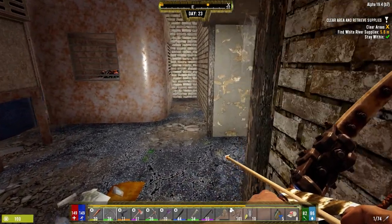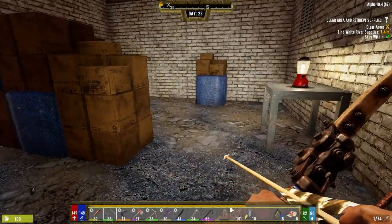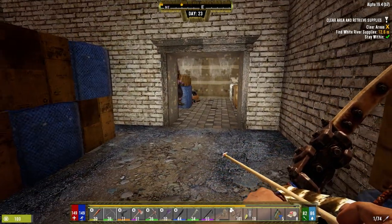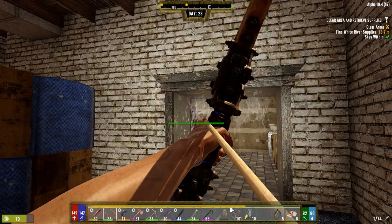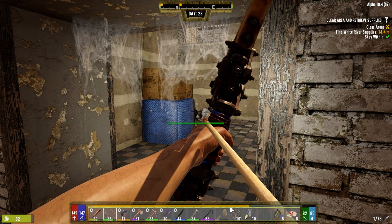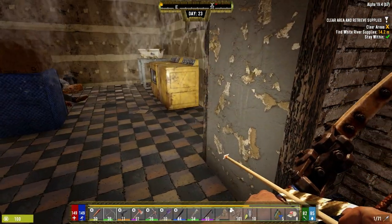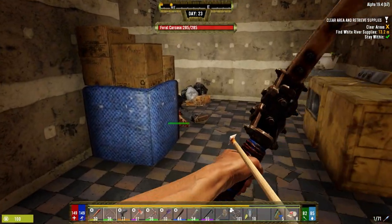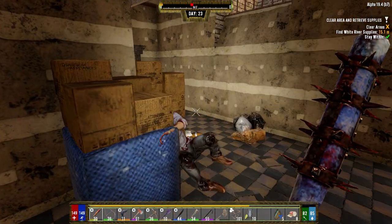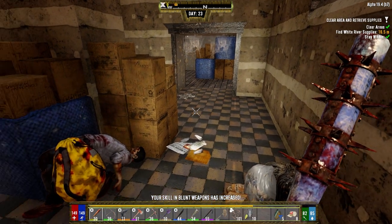Let's clear this place. Looks like it's stuck - we're on the last little bit here. Stay quiet. It can't be any worse than the glass factory, but you never know. He's a runner - what's up buddy? Okay, clear area is done. All we got to do is find the supplies. So let's go put these on and do some looting.